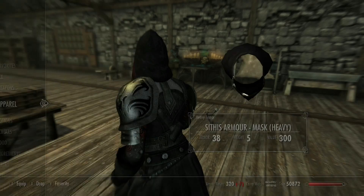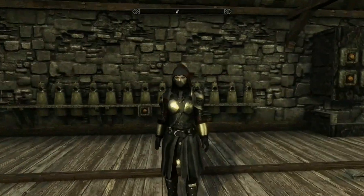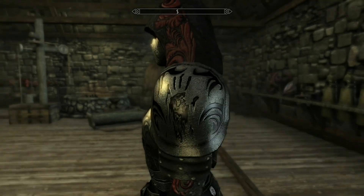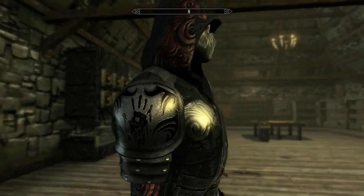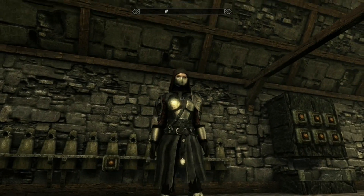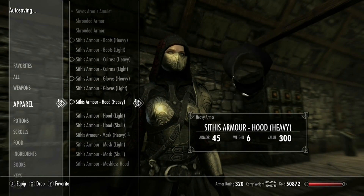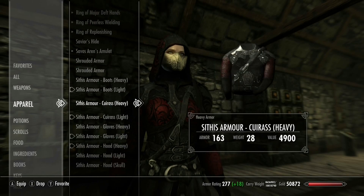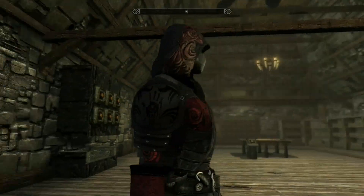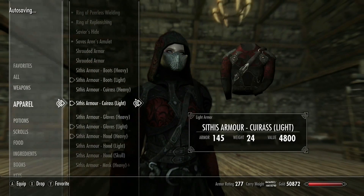Let's look at the heavy set first. As you guys can see, this looks badass — it works for both male and female characters. I love the handprint on the armor, and both versions have handprints, which is cool. It's heavy armor but not too heavy, which makes sense for a stealthy character. There's also the light version, which is more red but still looks pretty cool — these are a bit darker.